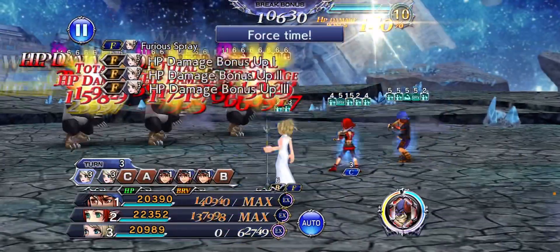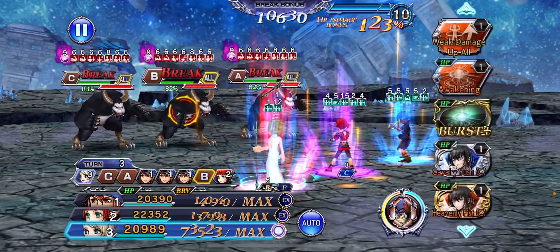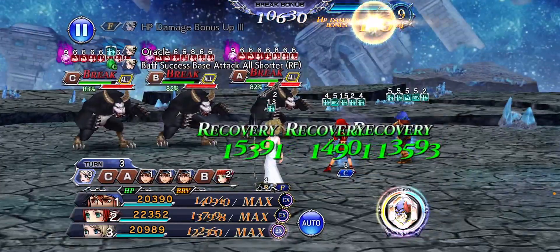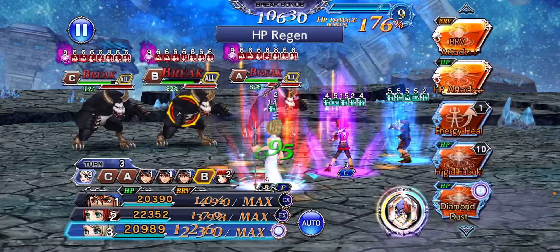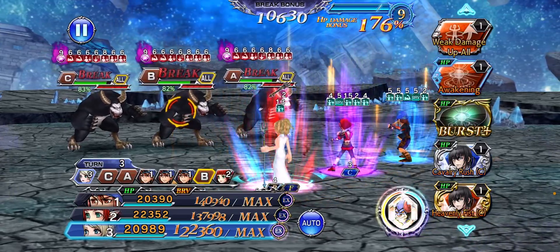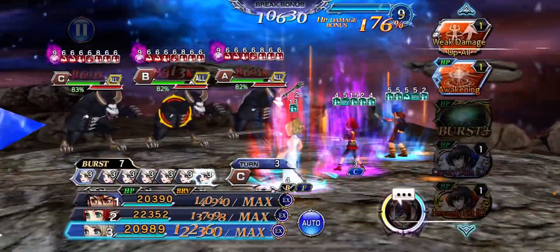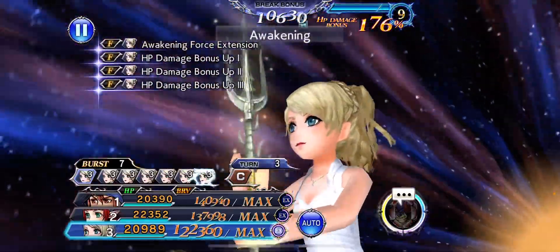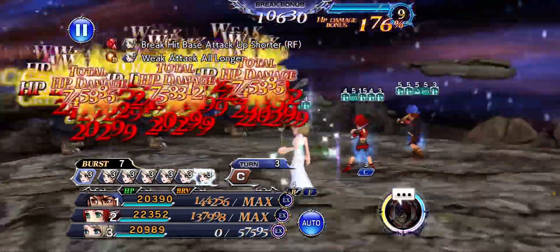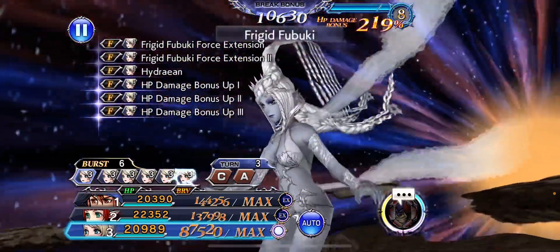Now I'm going to hit this and break all of them. Oh yes, this is going swimmingly — they're all going to get broken at the same time, so let's go into BT. Let's hit this and then just use all of the attack commands. And then when we get out we're going to use the summon.